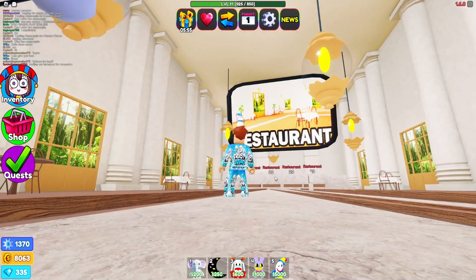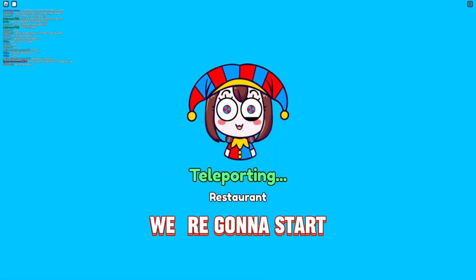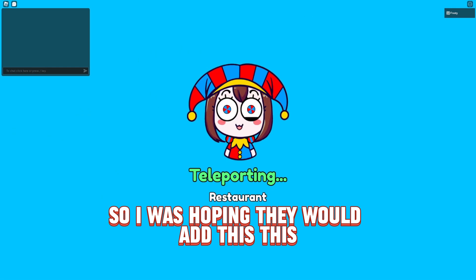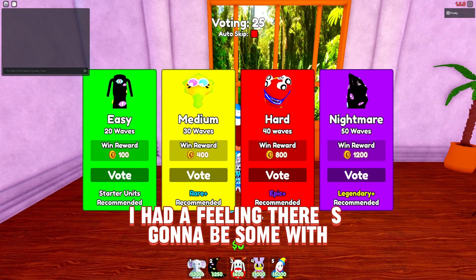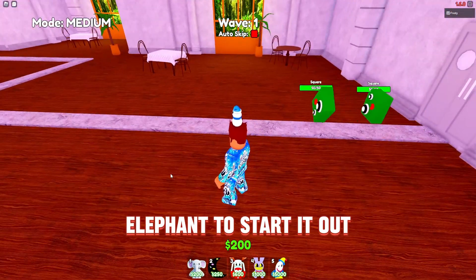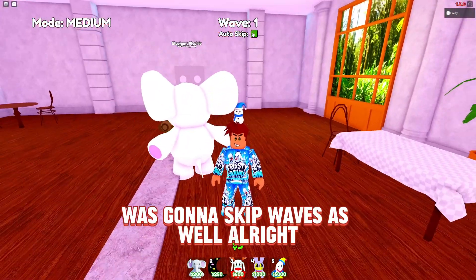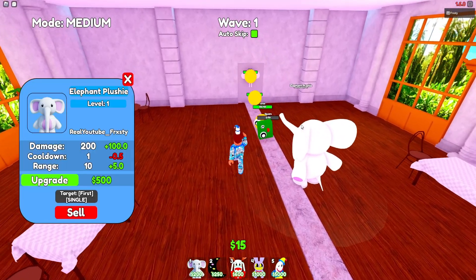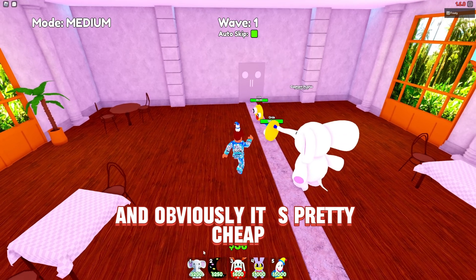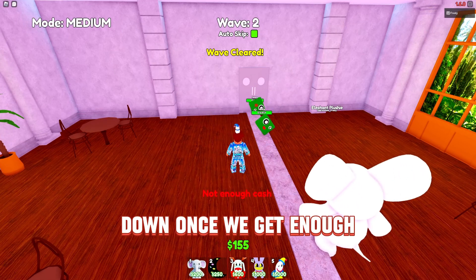All right, so this looks like a new restaurant map. We're gonna try it out. I had a feeling they were gonna do something with the secret area. We're voting for medium difficulty and putting down an elephant plushie to start — it's 200 to place down, which is pretty cheap.